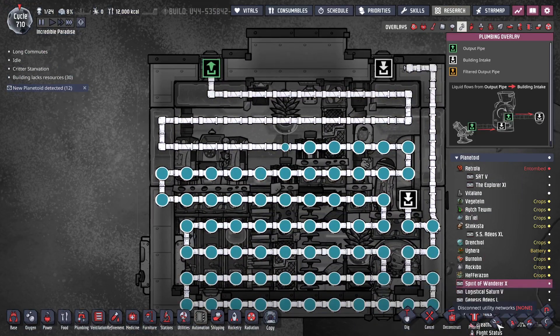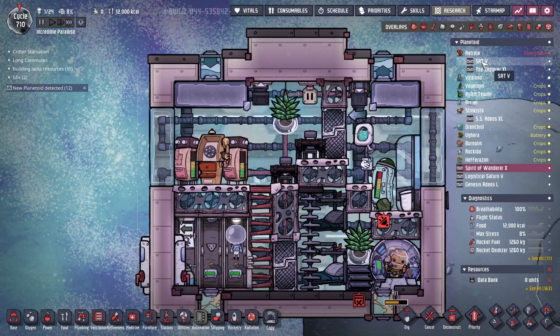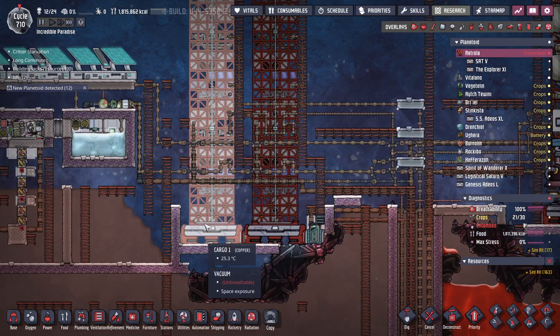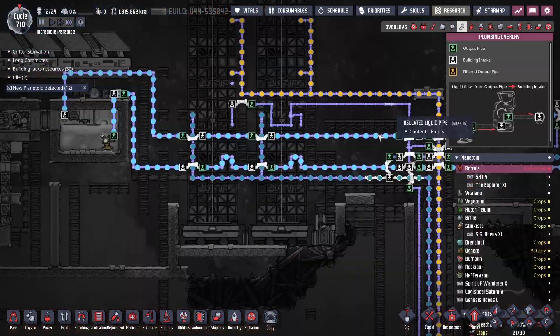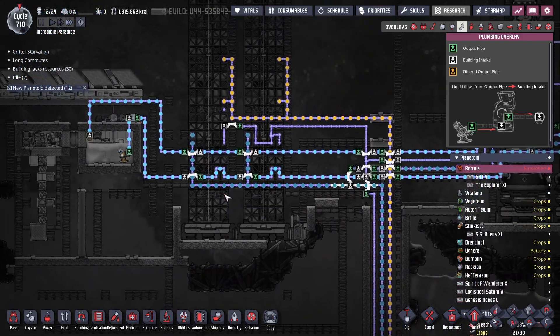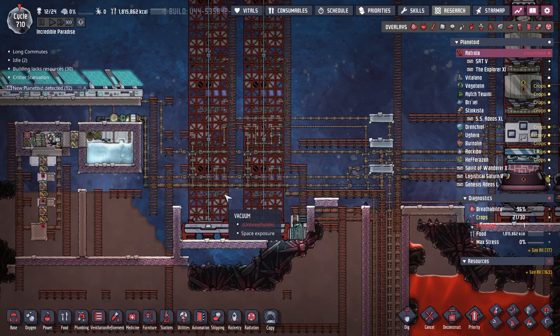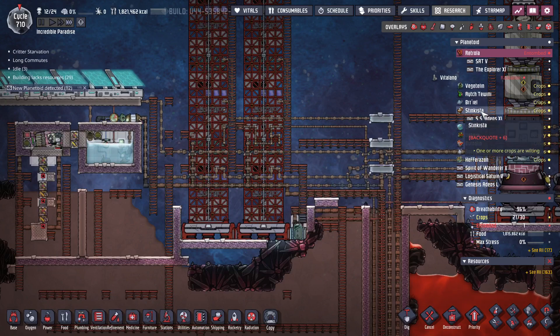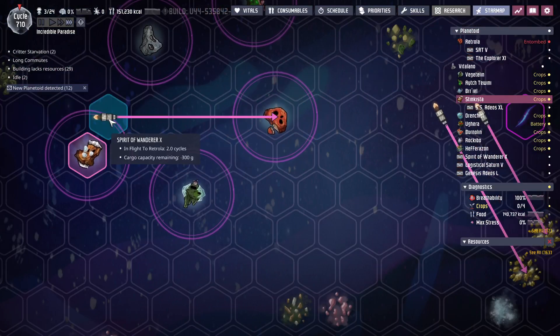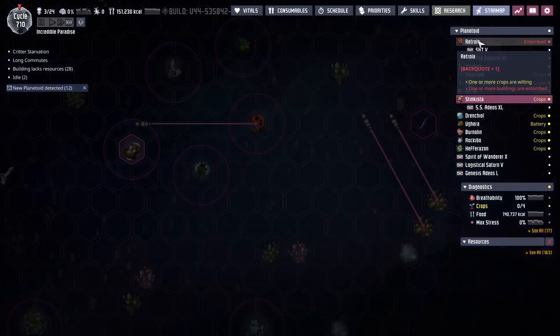These pipes are pretty much doing what I want already, so I need to come back over here and come up to Cargo One. I need to turn off the water because I want to try to pump in naphtha and super coolant. I'll try to put those in a tank, so we gotta wait a couple cycles for those to get there.